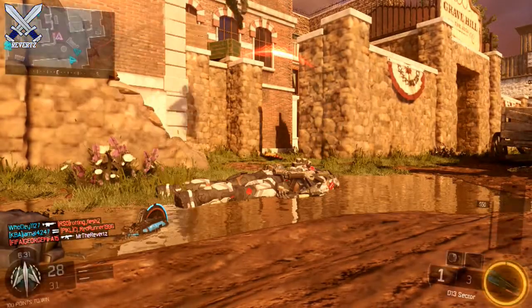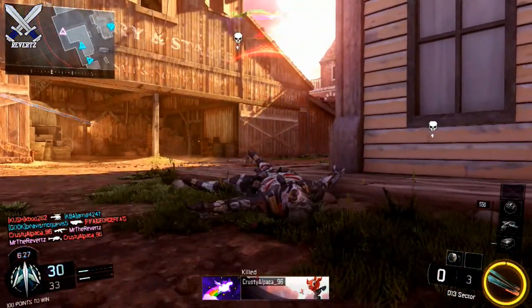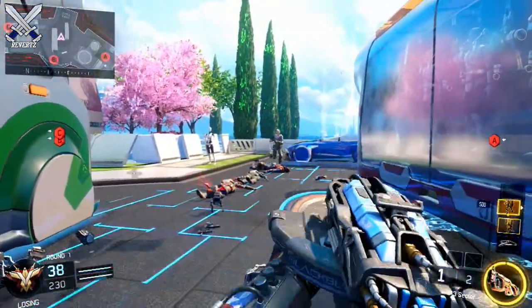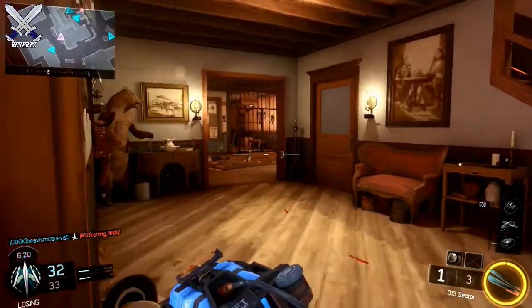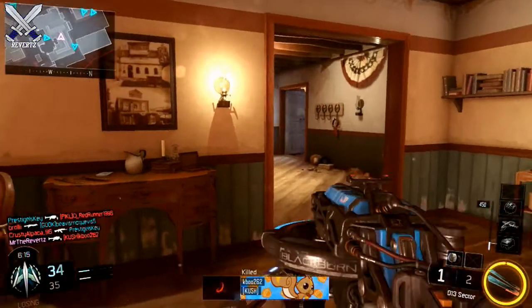The next tip is actually a pretty cool counter to the D13 Sector. If a guy in your lobby is running this gun, you can throw down a Trophy System and that's going to deflect the saw blades. You can see that in action right now. It's a pretty cool trick to know in case you run into a gunfight with someone using this gun — you can basically negate the use of that gun with the Trophy System.